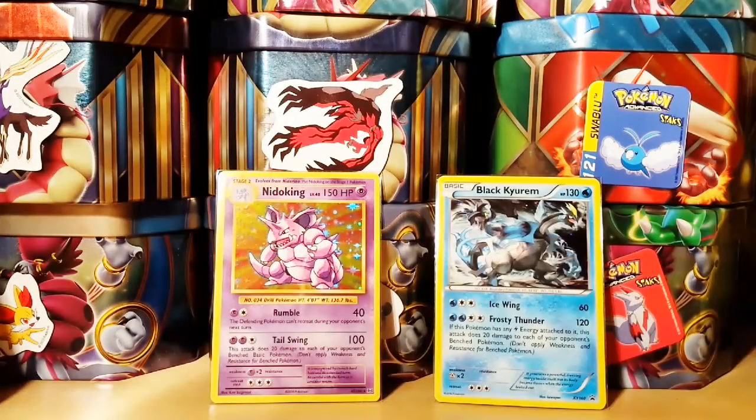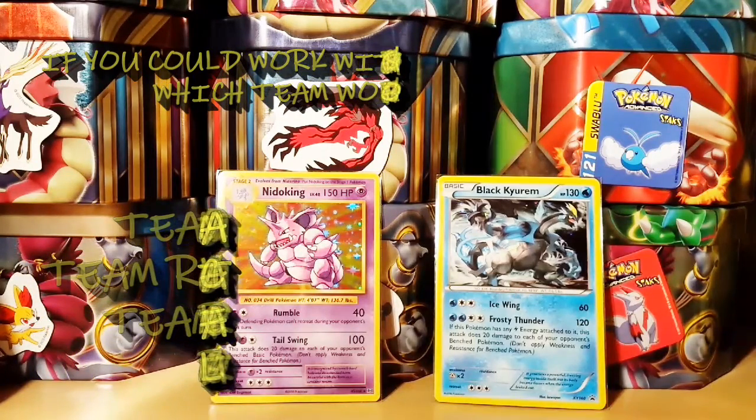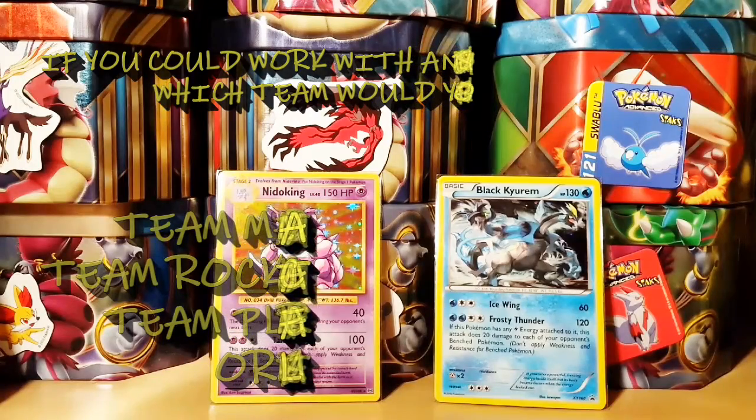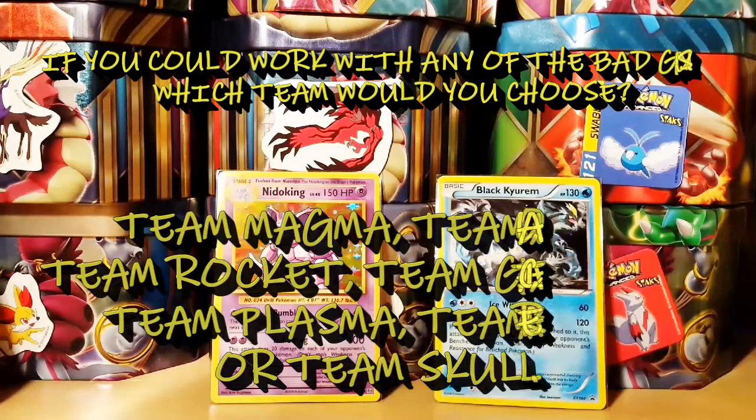This next part is a section where I'm going to ask you a random question — leave your answers in the comments below. This is a trial to see if I can get some engagement going. The first question is: if you could work with the bad guys, which team would you choose and why? Your options are Team Magma, Team Aqua, Team Rocket, Team Galactic, Team Plasma, Team Flare, or Team Skull — the new Alola bad guys with the terrible dance moves.